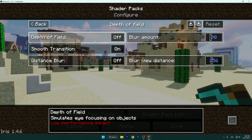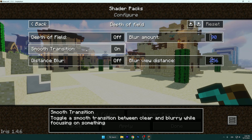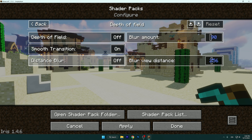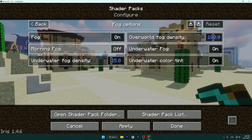I have Depth of Field off, but you can turn it on — it has only a low performance impact, so it depends on whether you want it. For Smooth Transition, leave it on. Distance Blur, turn it off.